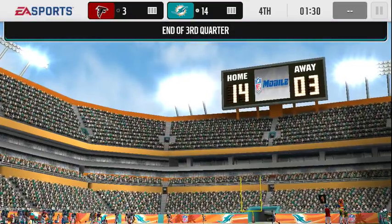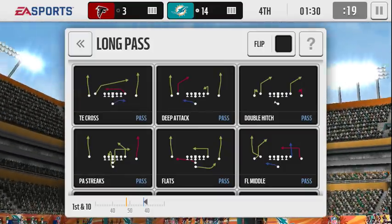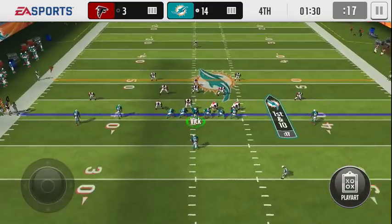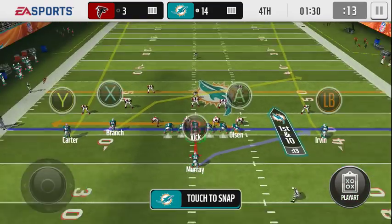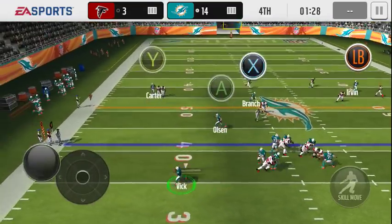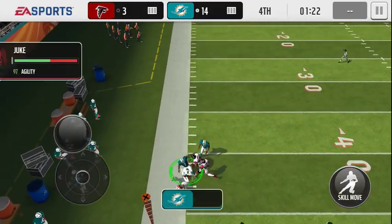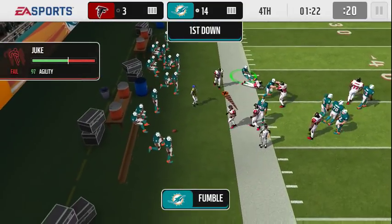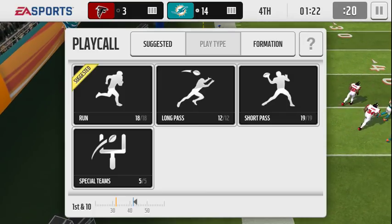I bought him for three million, and legend packs have been gone for about six hours as I'm making this, so definitely get him quick if you want him. I'm gonna scramble on this one if possible, but don't try and scramble every time — make the read. Yeah, I could have thrown it to Olsen but I know Vick's faster, so I'll take it. And that is our first fumble from Vick — I was making a juke move on that sideline, got a little mobbed up.